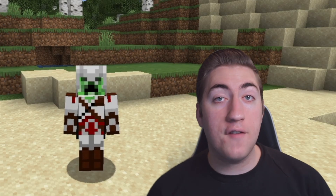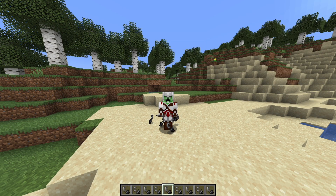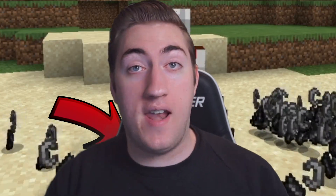Here we are in-game, and if we type the slash start command, you'll see all of the random items will start spawning at our feet. This time I got flint and steel, and in the next 60 seconds I'll get something completely different. And this time I got netherite boots, so you can see it's completely random from minute to minute.